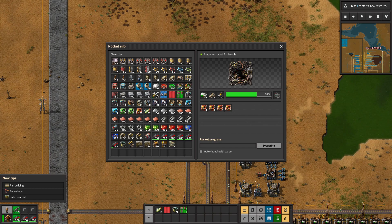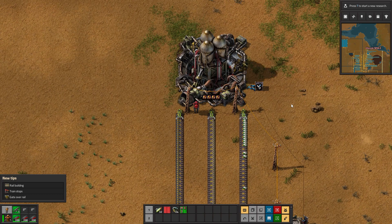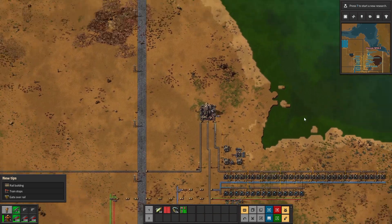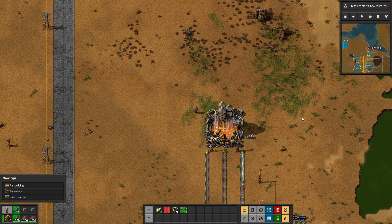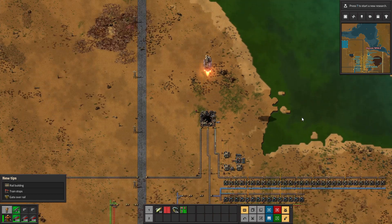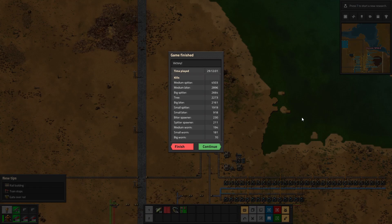That right there is the sound of a completed rocket - and what a beautiful sound it is. Let's watch this thing come up. It will immediately be loaded with a satellite. There we go - we hit the button, it's time for launch! They did really well with this animation. And... woo! Out it goes. Game finished. Under 30 hours - again, I wasn't speed running.